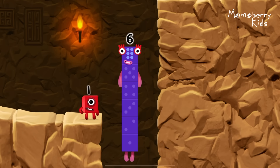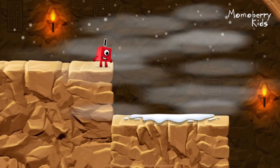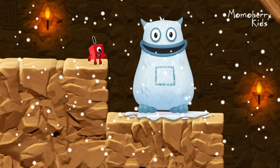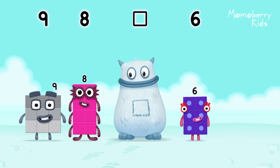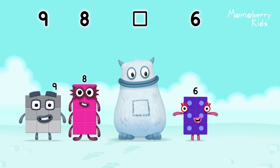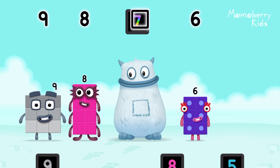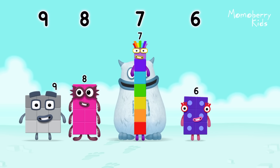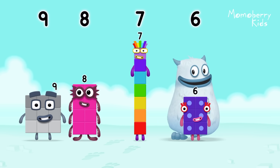I am six in the mix. Tum-yum. There's someone in my tum. Find the missing number to reveal who's inside Big Tum's tum. Nine. Eight. Yum. Six. Yum-yum. Who's in my tum? Seven! You cracked it! Seven was in my tum! Yum, yum! Well done!